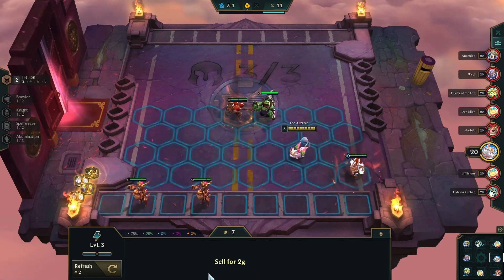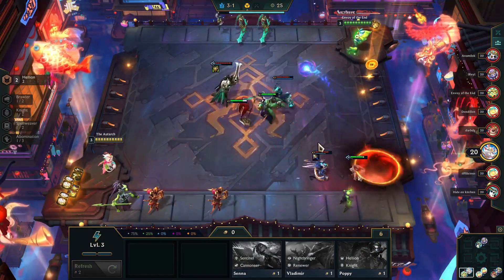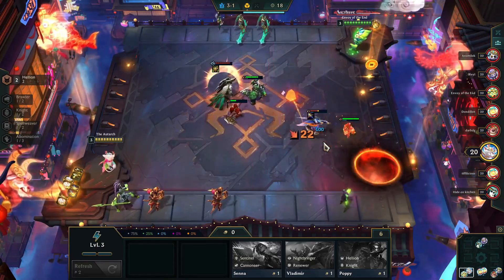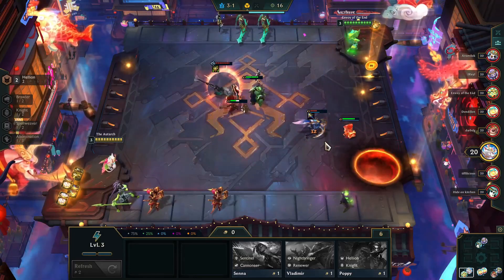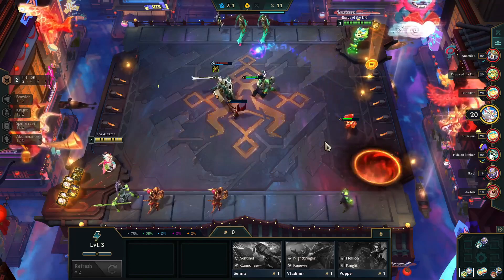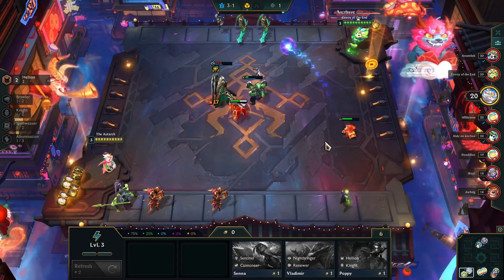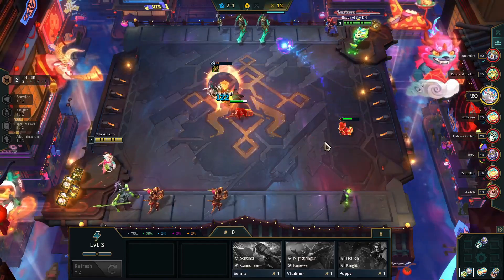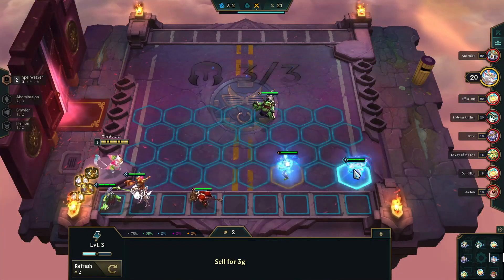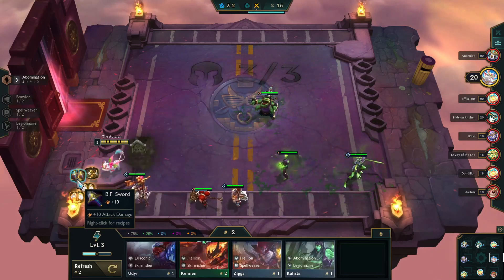There was an easy call of which direction I wanted to go in this match, because it handed me a Nunu right out of an NPC capsule, and sitting on my bench are the components for the Runaan's Hurricane and the Bloodthirster — which, as I said in my last video linked up above, are the key elements for making an Abomination. I'm thinking there might be an opportunity to go with a combination of Abomination and Hellion, and this was recorded after the hotfix. So now that we have the three main characters, it's time to switch to the Abomination build.